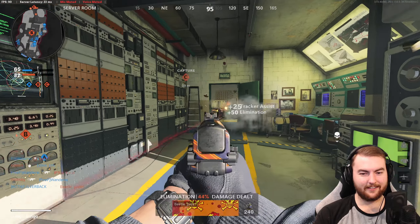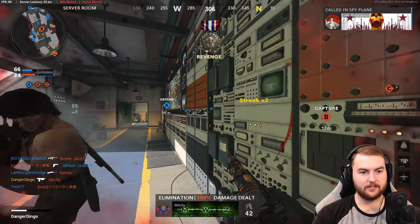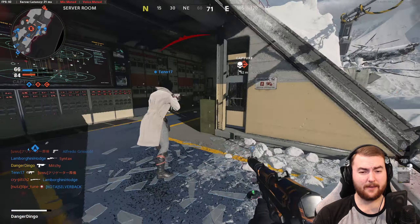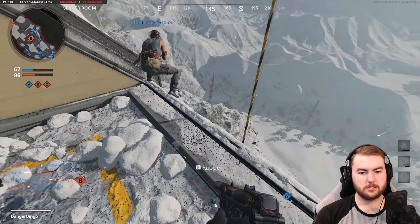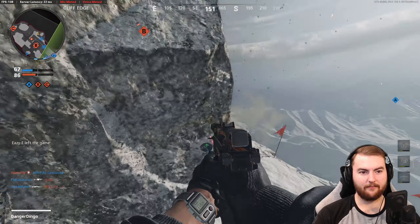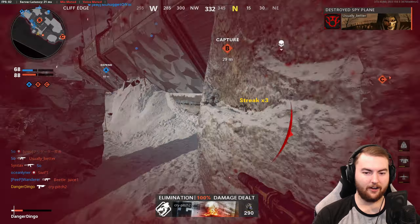Moving to the body, we're taking the steady aim laser for a 15% increase to our hipfire accuracy. This is still an automatic pistol and up close we can still hipfire people very effectively even with just one pistol, so a hipfire laser is always a good option. You can take the SWAT 5 milliwatt laser if you prefer, but we do lose a little bit of aim down sight speed which is pretty important.